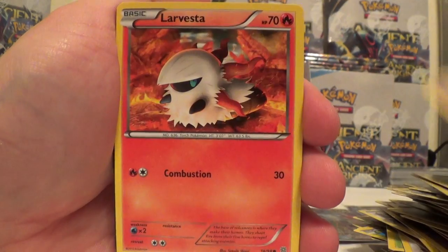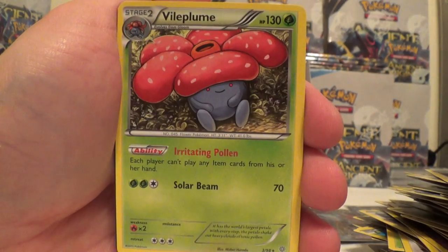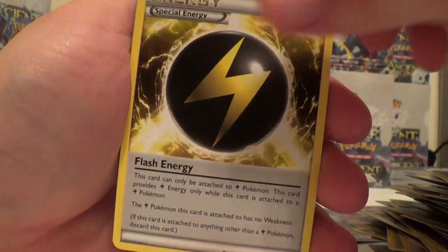Kombi, Gullit, Larvesta, Porygon, Persian, Persian Reverse, and Vileplume. Flash Energy, Blossom, and Hex Maniac.